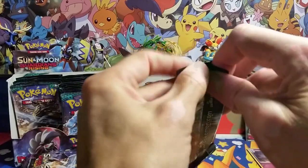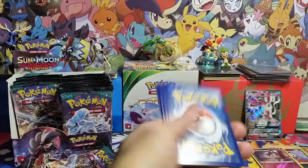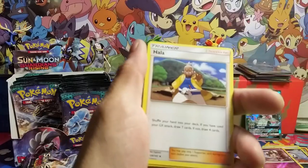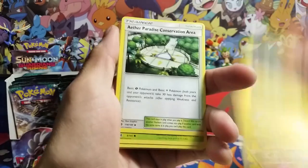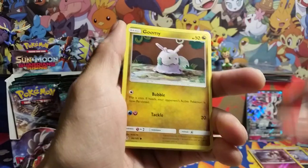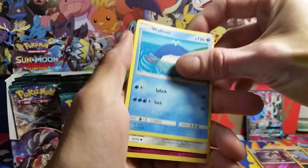Got another Alolan Ninetales here, another green code. Energy, we got a holo trainer, Alolan Graveler, Aether Paradise Conservation Area, Wimpod. We got a Comfey — he's pretty cool.